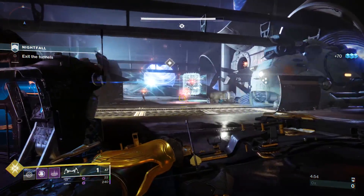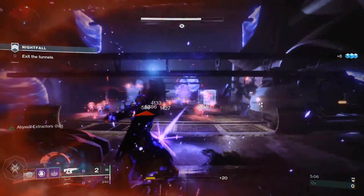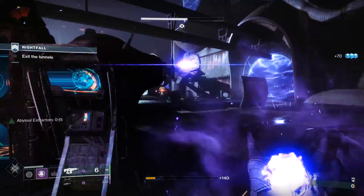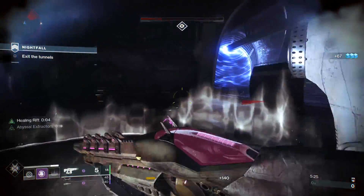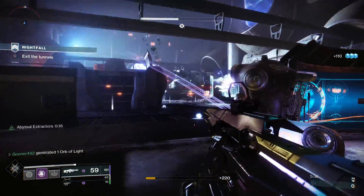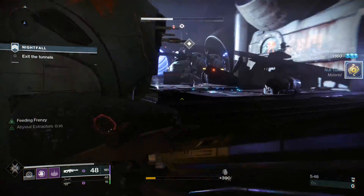We've got enemies spawning at ground level by that Hydra and more enemies up top. I don't have a grenade right now nor do I have Abyssal Extractors, so I fire the Telesto and then the Nova Bomb — which unfortunately gets blocked by the train. The Rift proc from Dynamo didn't land because enemies were too far, but we have max Abyssal Extractors running. A large group of enemies clumped together makes it very easy to build up Extractors with the Telesto, and just like that we've cleared out a majority of them.